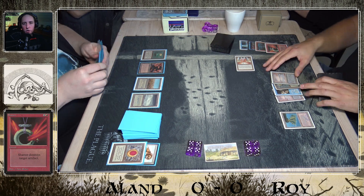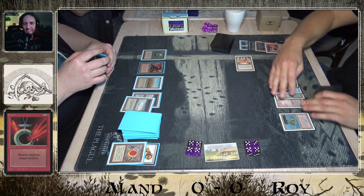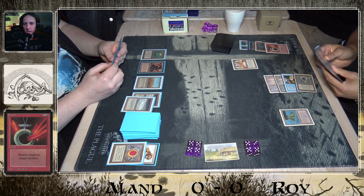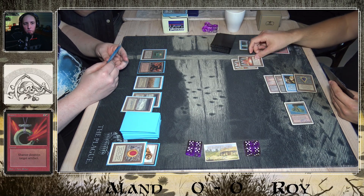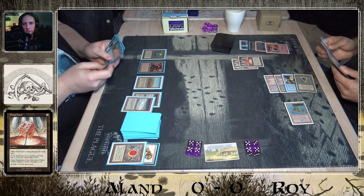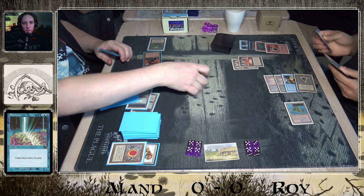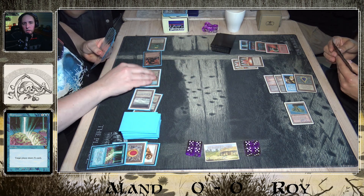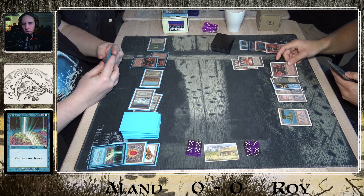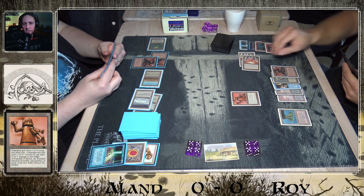Both players are being really patient — just passing turns. Roy chooses to untap the Mana Vault, perhaps going for something big next turn. He plays another Mana Vault. Then Olam casts a Brain Geyser for three, and now he's completely tapped out — this might be the window Roy was looking for. Yes — here comes Triskelion!